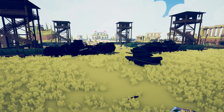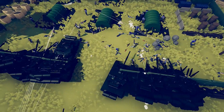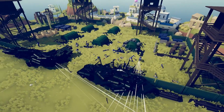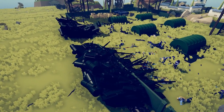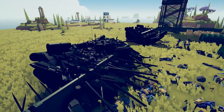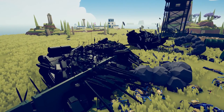There seems to be one tank that's almost through, but he's stuck on the wall. There's not a lot of blue units left and there's a bunch of red tanks, but the blue units aren't really killing the enemy. They're just grinding up on the wall, and the red units are just grinding up on the wall. This isn't how the game's supposed to be played.